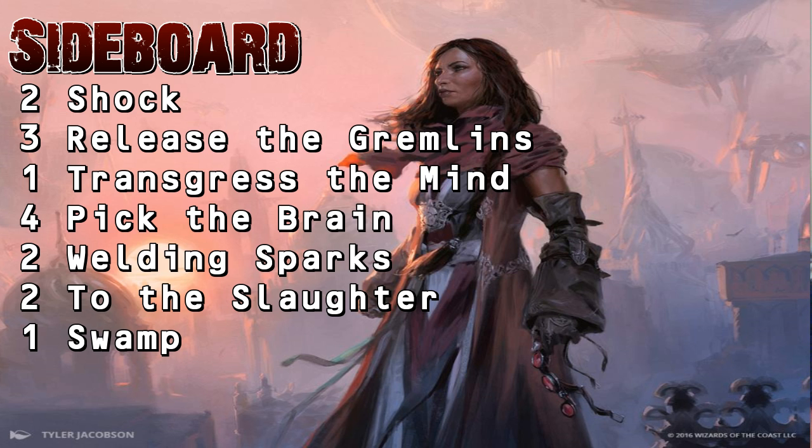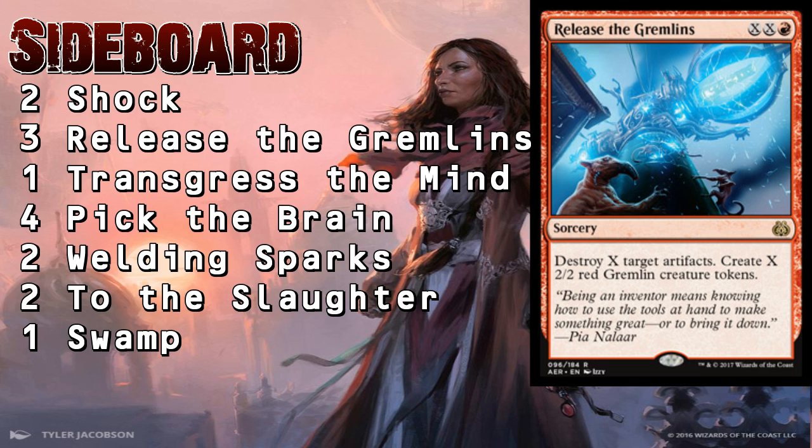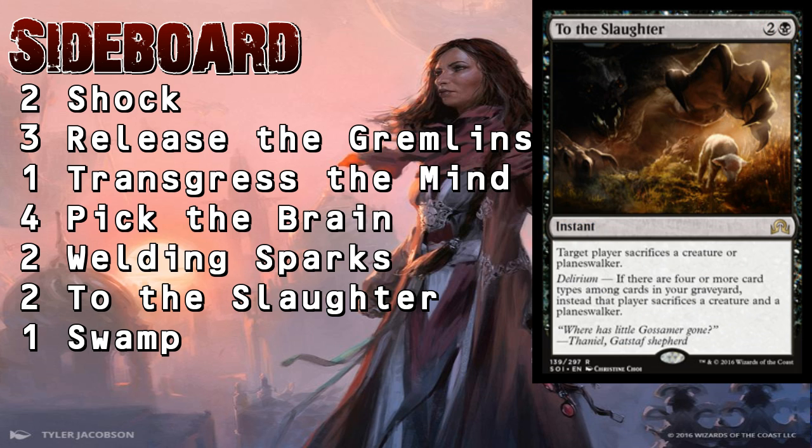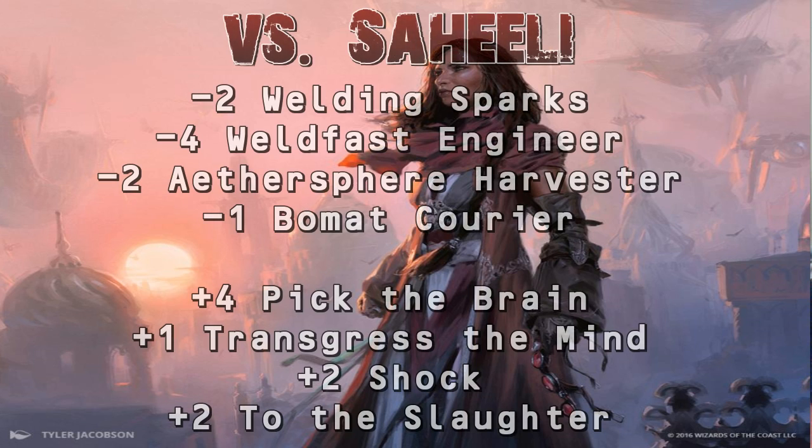Here's the sideboard with in-depth matchup guides. Against Saheeli combo — a fairly bad matchup — we take out Welding Sparks, all four Weldfast Engineers, the two Aethersphere Harvesters, and Bomat Courier. We bring in all four Pick the Brains, one Transgress the Mind, two Shocks, and two To the Slaughter. To the Slaughter takes out Saheeli or Felidar Guardian at instant speed, Shock helps break up the combo, and the discard spells are ridiculously good against any control build.